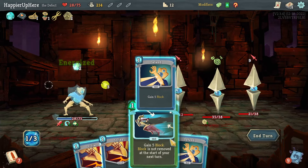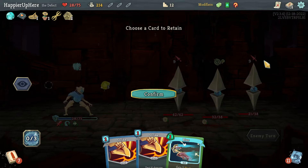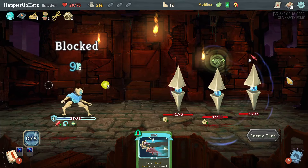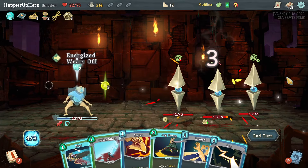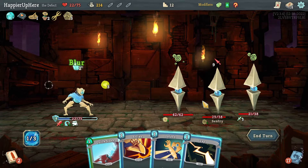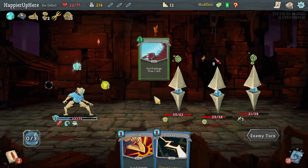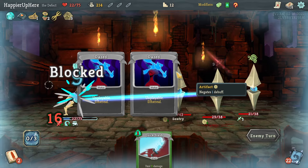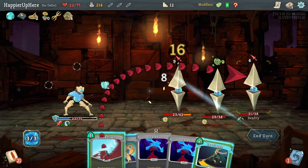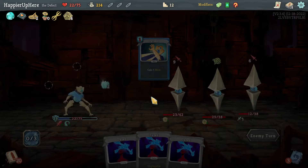Since I already can't perfect, might as well get at least one attack out. Let's do Flying Knee then Defend. Lex Sweep is great — Blur, and then Defend so I can fully defend next turn as well. Then Dual Cast, Quick Slash, Lex Sweep, and keep the Defend.